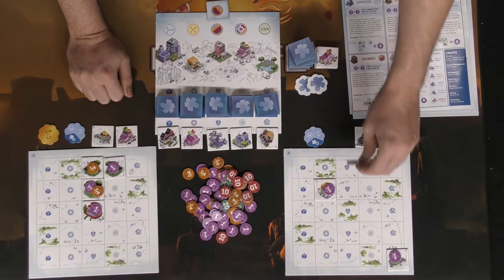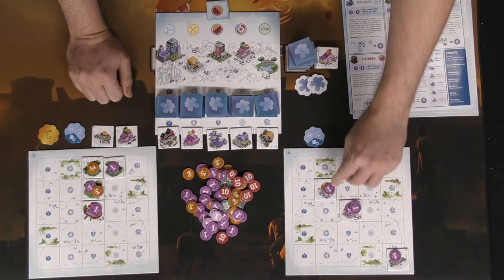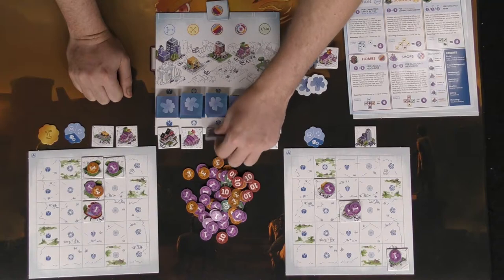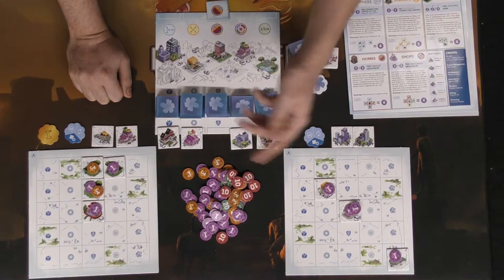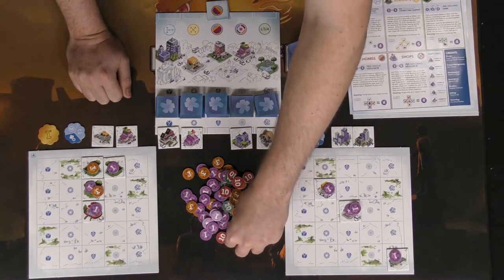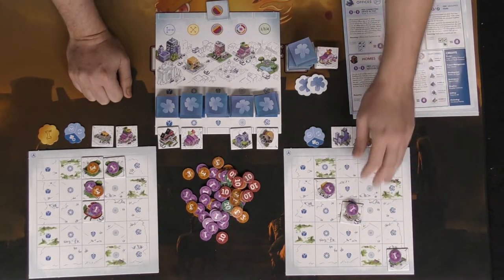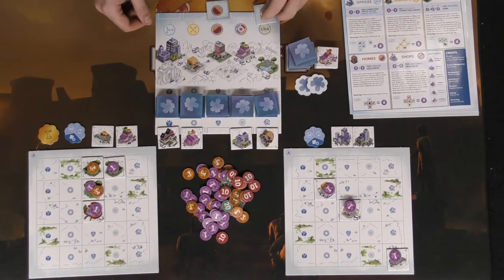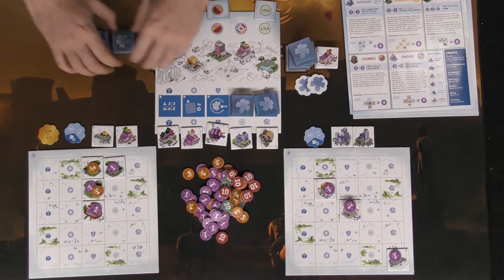The next player places a tile and scores two points because he has one diagonal right here. He takes this leaf card, places it, and now gets another action. Instead of taking another turn, he chooses to score double — scoring again for the tile he placed, giving him four points. That's basically the game and how it works as these tiles continue to pop out.